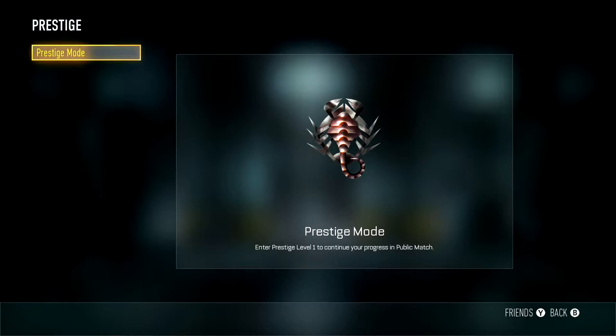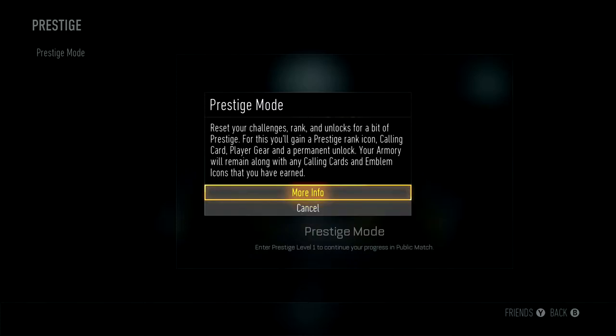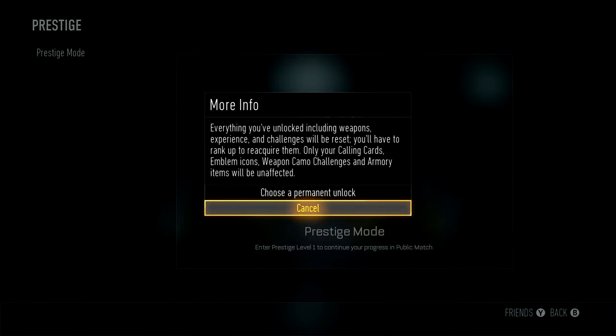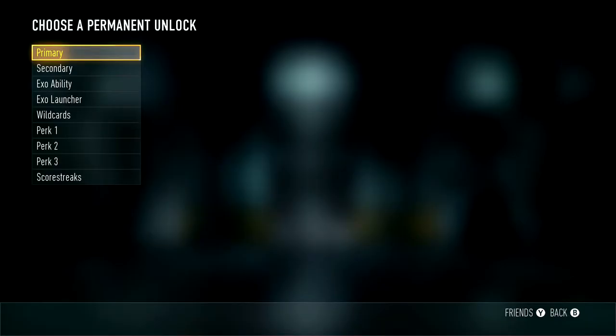It will reset your challenges, rank, and unlocks. In return you gain a prestige rank icon, calling card, player gear, and a permanent unlock. Your armory will remain, along with any calling cards and emblem icons you've already earned. Everything else you've unlocked — including weapons, experience, and challenges — will be reset. You'll have to rank up to reacquire them. Only calling cards, emblem icons, weapon camo challenges, and armory items will be unaffected.